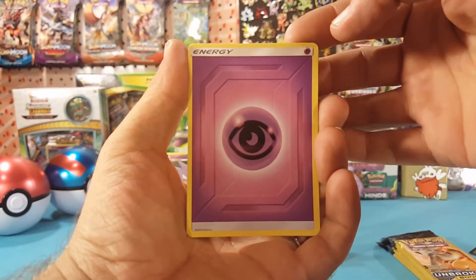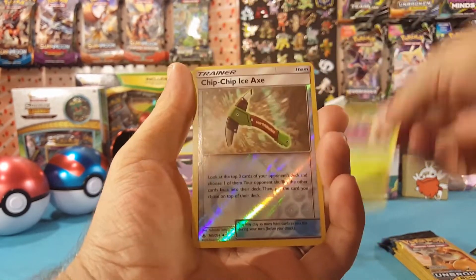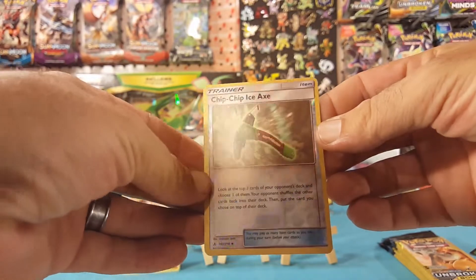Second energy of the 15 packs with Psychic Energy, then an act, and a Reverse Chip-Chip Ice Axe.